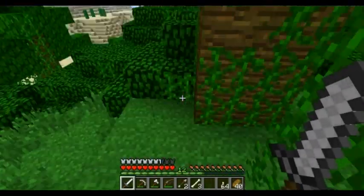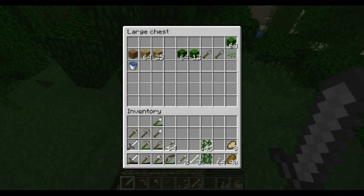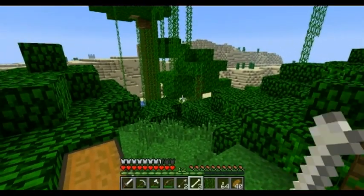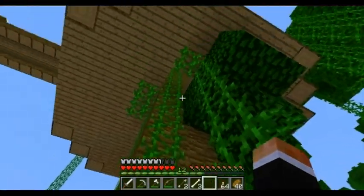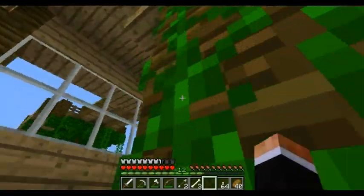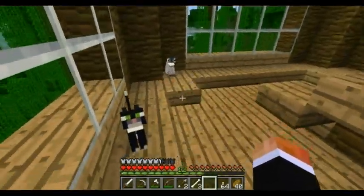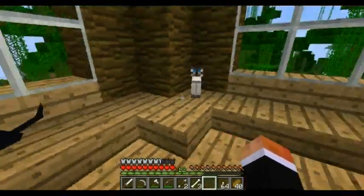Here we are, you guys — we're at the jungle tree home. This is the way you get up to the first floor. The first floor is just basically kind of a little area to look around and check stuff out. I got two more cats, by the way — when I was building this thing I looked down and saw two ocelots running around, so I tamed them both. I got three kitties now.